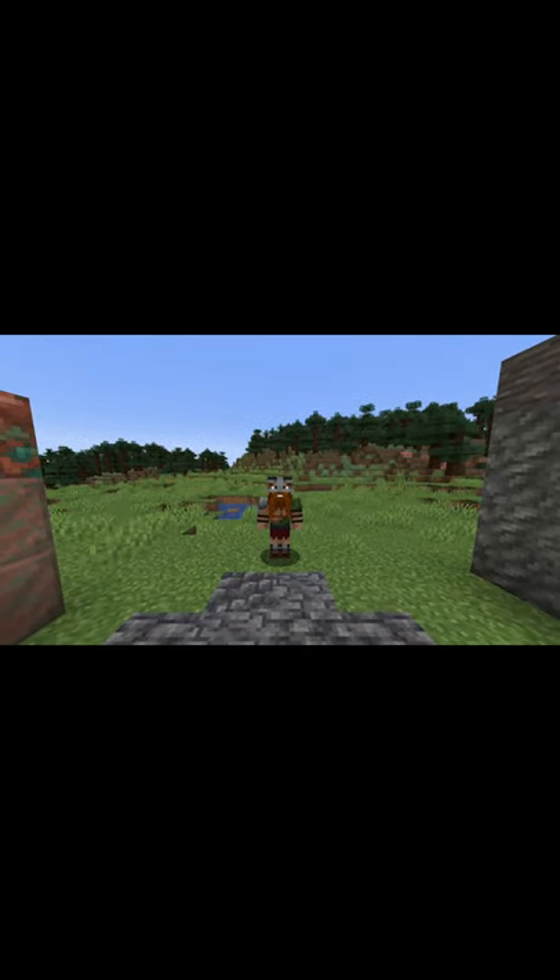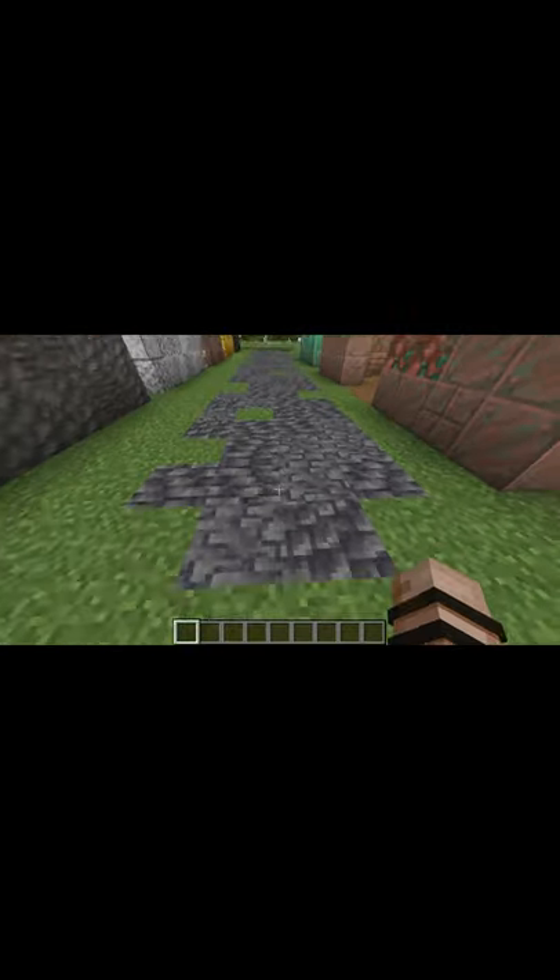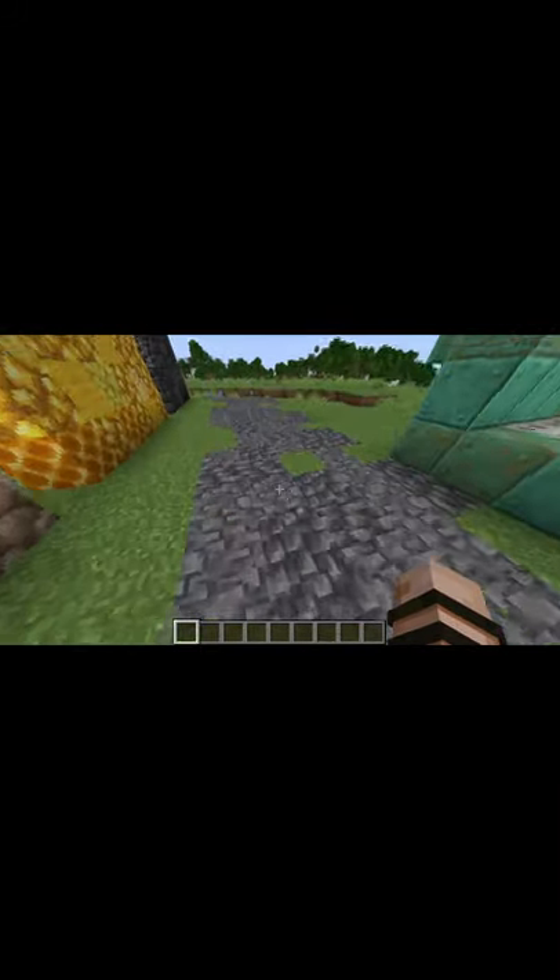I'm DoubleZPlaying, and let's look at some cool building tricks with 1.17 blocks. First, you can make a nice-looking path with Deep Slate and Cobbled Deep Slate.